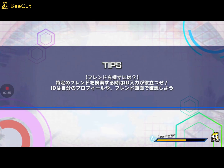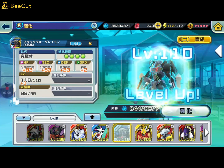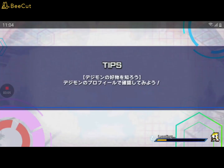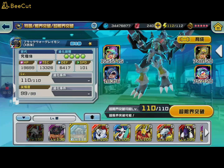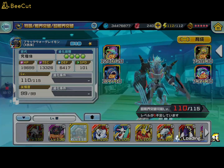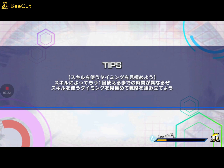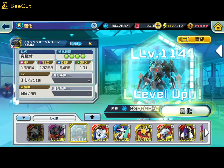I really wanted to just pull Kaiser Greymon from the banner. Some people will be saying, why didn't you just wait for Black War Greymon and get him with diamonds, then pull on the 100-hour banner with rubies? Well, here's the thing - I didn't think of that at all. So it was really a dumb move.